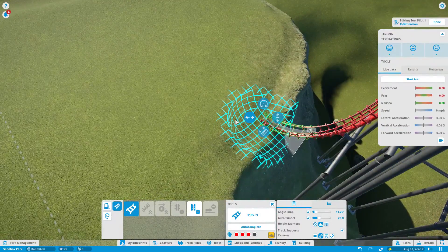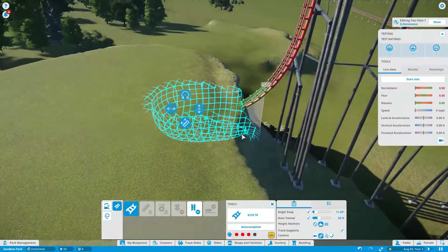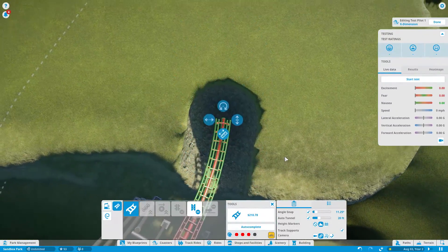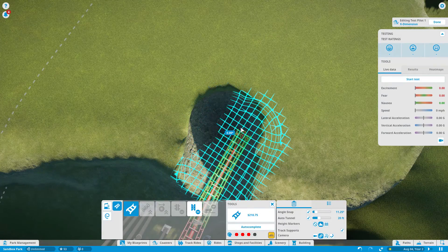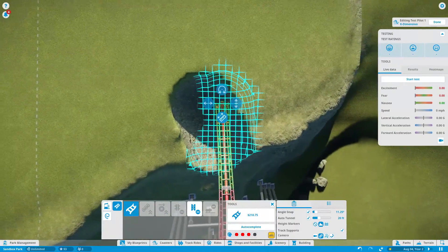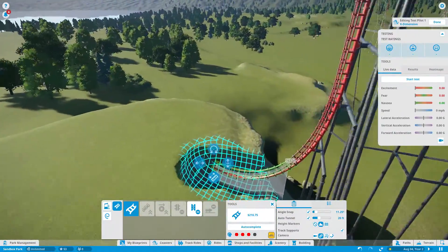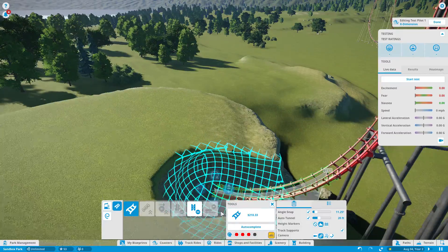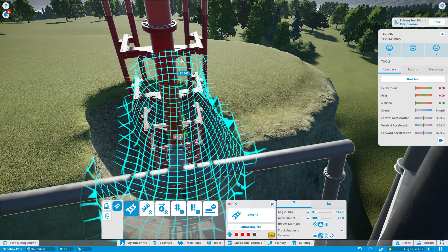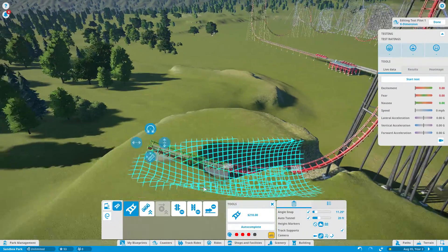I need to fix that — actually no, because that drop right there is fine. Stop — I don't want you to turn, that is the opposite of what I want you to do. Is that straight? Yes. So I did kind of trench it out a little bit, and I didn't really want to have to trench it out, but oh well. Now I'm going to have it gradually start pulling up, and we're going to go into a very signature element on these rides.